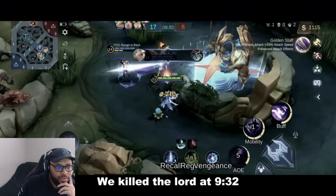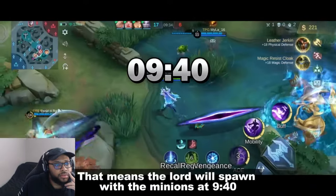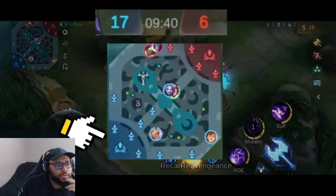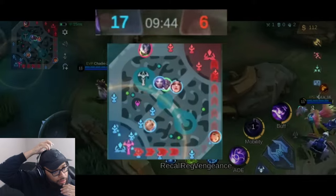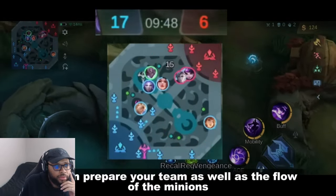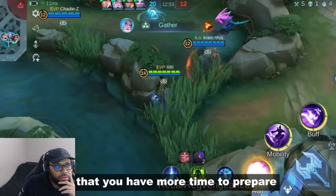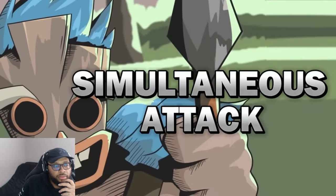Example: we kill the lord at 9:32, which means the lord will spawn with the minions at 9:40. By knowing the timer you can prepare your team as well as the flow of the minions. You can also set a delay before you kill the lord so that you have more time to prepare.